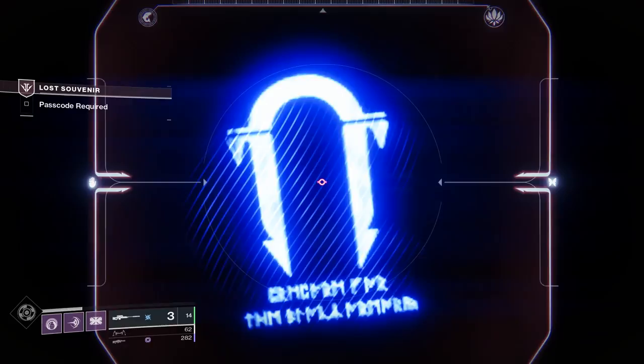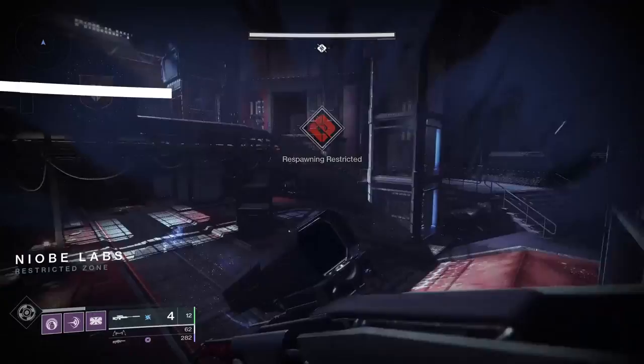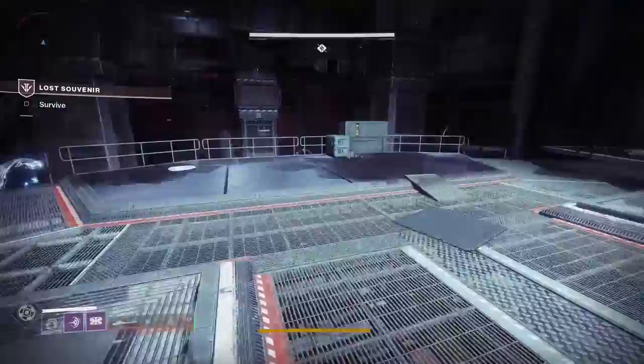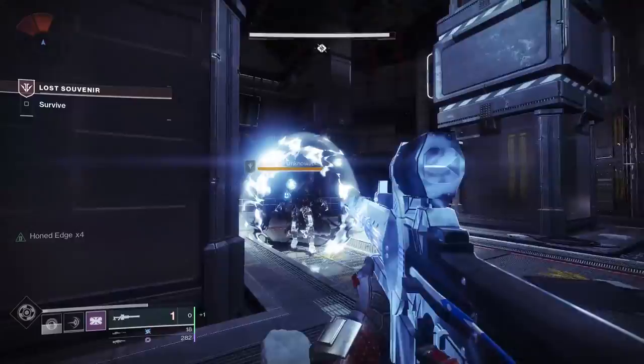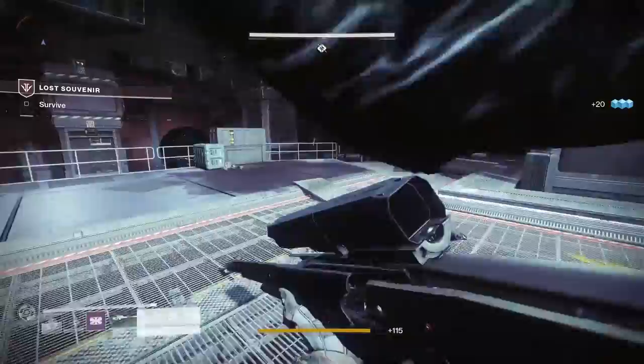Two taken enemies with shields will spawn. You need to now switch to Izanagi's Burden to remove those shields. If you don't have any ammo because of the weapon swap, adds will spawn in shortly after for you to kill. When you kill one of them, 2 blights will spawn — you can kill these blights with anything, don't waste your Burden ammo. More shielded enemies will spawn, more adds will spawn for ammo if you need it — remove their shields the same way and kill them.